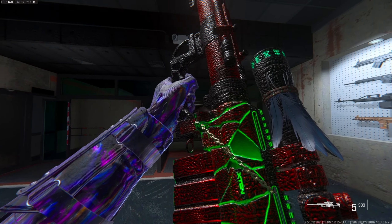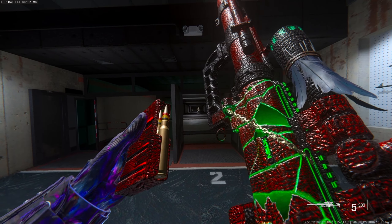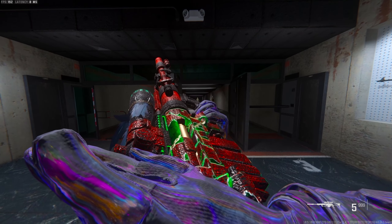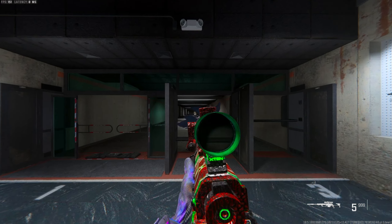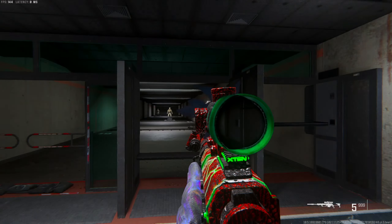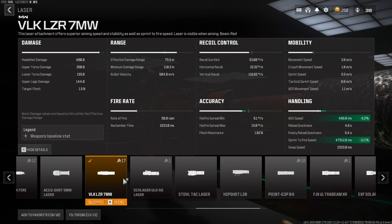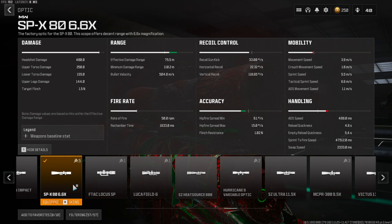Let's get straight into this FJX Imperium that I used in today's video. Full disclaimer: this build is not the quote-unquote fastest it can be, but overall this is definitely the aggressive build that I would use in all scenarios. For the muzzle we have the Sonic Suppressor L — huge buff on the bolt velocity and it really doesn't take away from your handling at all. For the laser we have the VLK Laser 7 milliwatt, which gives a massive buff to handling.